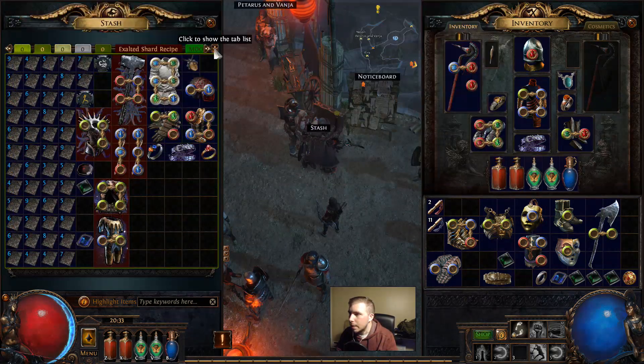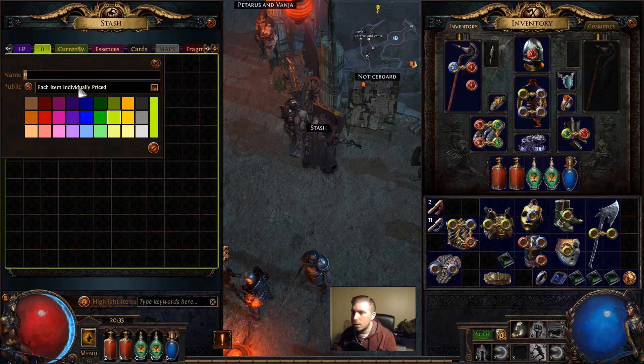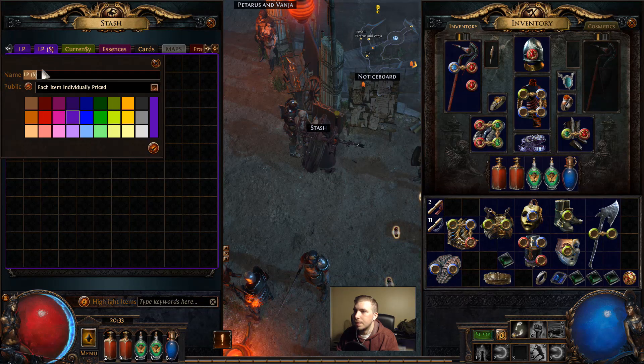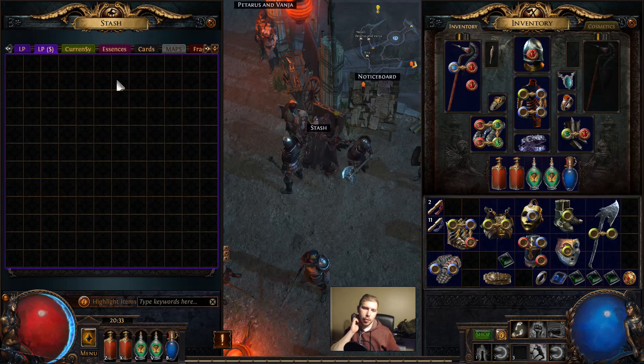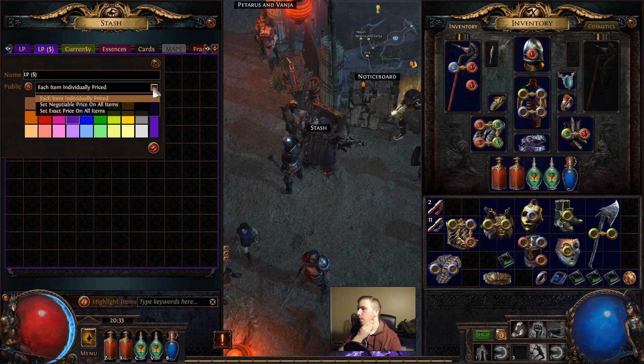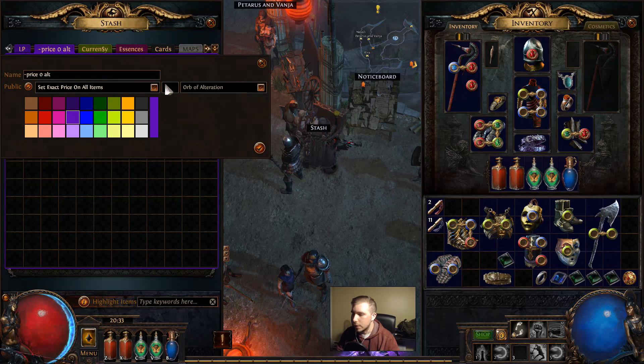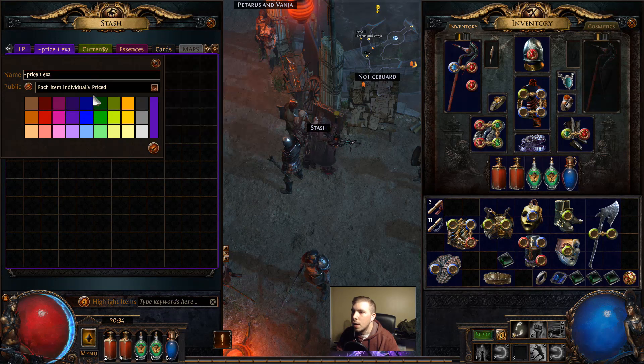We're back. Okay, so we have a blank premium tab that I was able to free up. We're just going to call this 'LP$' and leave it purple. Basically, if you have premium stash tabs, this is how they work and this is how you sell items. If I right-click it, give it a name, mark it as public - I have a couple different options. I can bulk sell everything in here, so I could say everything in this tab is going to be one Exalted Orb. What I'm going to do is just individually price everything.